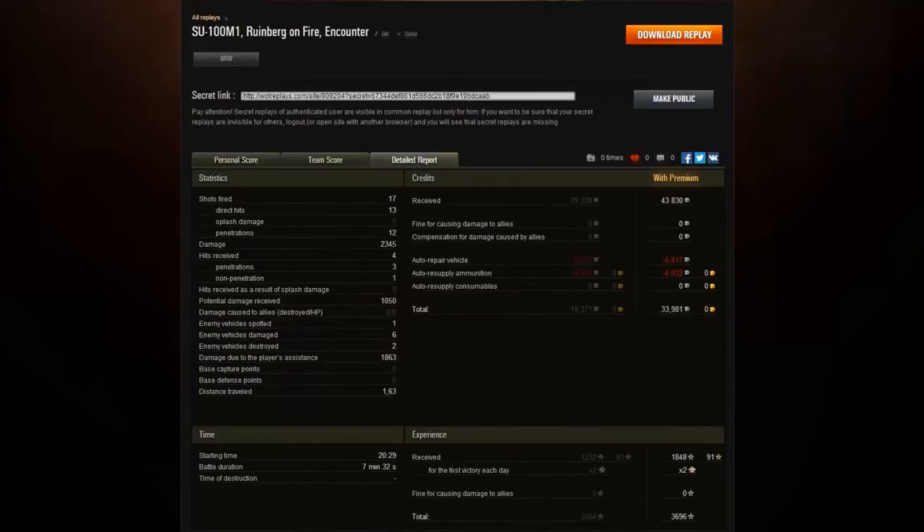In the detailed report: 17 shots fired, 13 hit, 12 penned - quite a nice penetration ratio. 2,345 damage, four hits received of which three penned and one didn't - quite impressive for a tier 8 game. That one bounce kept us in the game. We received 1,050 potential damage, spotted one enemy, damaged six, destroyed two, and picked up 1,863 assistance damage from tracking enemies. The ammo resupply costs are really low on this vehicle, so if you're looking for a good tank for credit farming, check out the SU-100 M1.